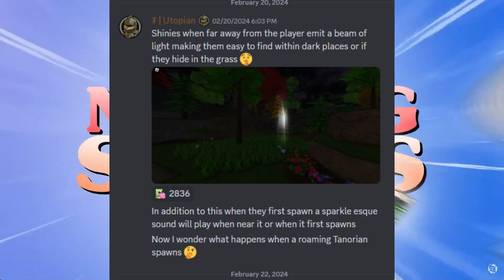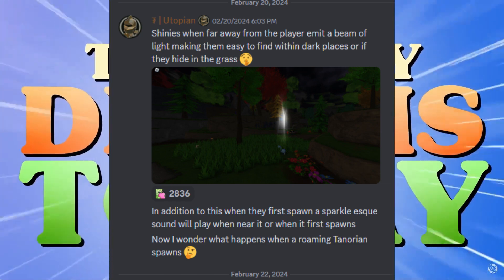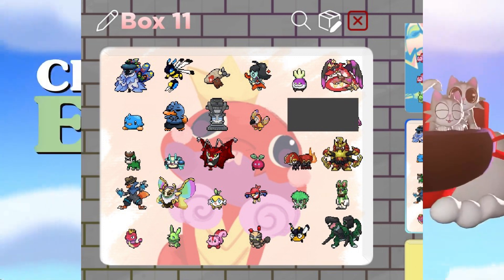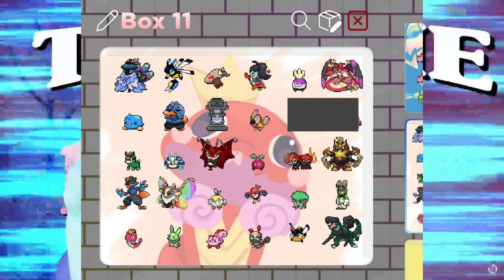It's supposed to make a sound when you get near it or when you can see the beam. And here in this image they leaked what a box is supposed to look like in the game, and as you can tell in here they have shown a few shiny leaks in my opinion, and maybe even a rainbow leak.